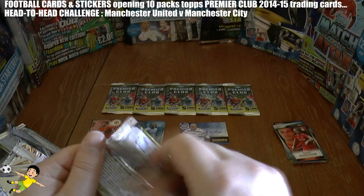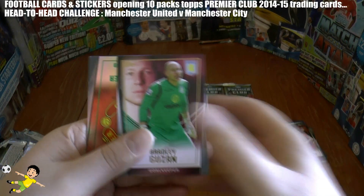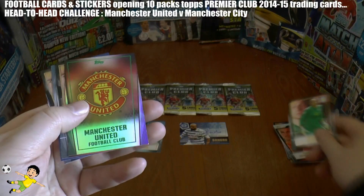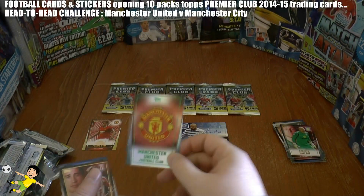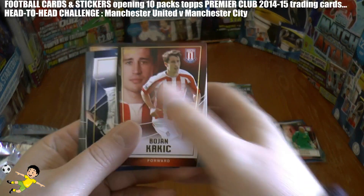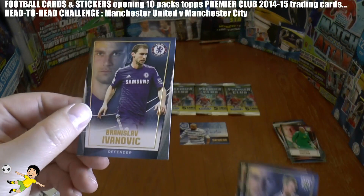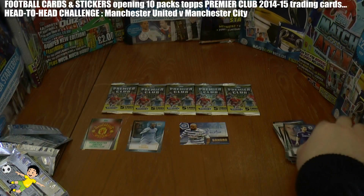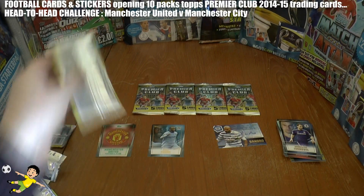Last pack before half-time. Guzan. Wow — the Manchester United logo, putting them 2-1 up. Another Manchester United card pulled. There's Bojan, Brunt, and Branislav Ivanovic. So the half-time score: Manchester United 2, Manchester City 1.